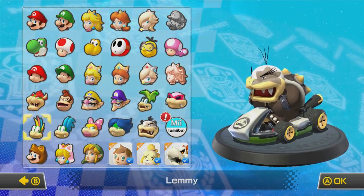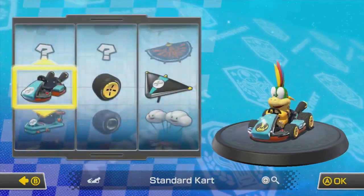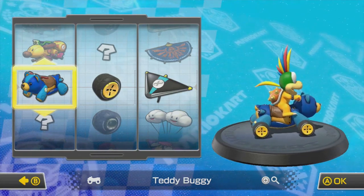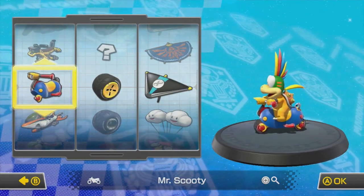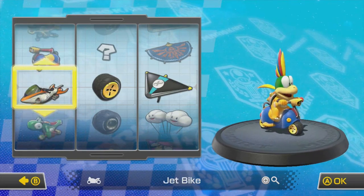We're gonna play today as Lemmy, the cutest Koopaling. He's so adorable. What are we gonna put him up with? He's so cute. Why don't we just have him ride a teddy bear? Actually, I want to save the teddy bear for a different character. Let's put him on Mr. Scooty, the super little bike.